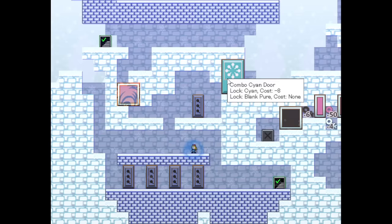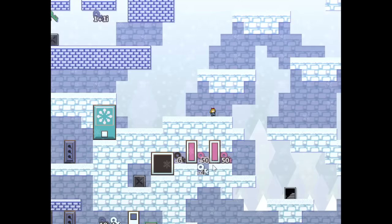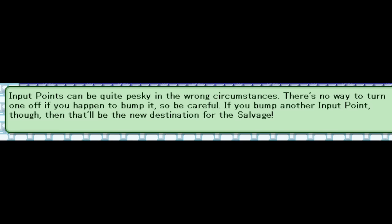So what is next, even? I guess this is next. What is this for? Tombow cyan — I guess just to get rid of cyan. Also, we need to press R because we can't leave that normally due to lacking a negative master key. Next level is here: tricky inputs. Look forward to the platforming. Here's the input points. Input points can be quite pesky. There's no way to turn one off if you bump it, but if you bump another one, it'll change the destination for the salvage. The win is right there — but of course, what we need to do is find some way... there are multiple things.